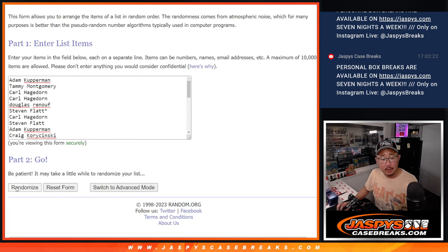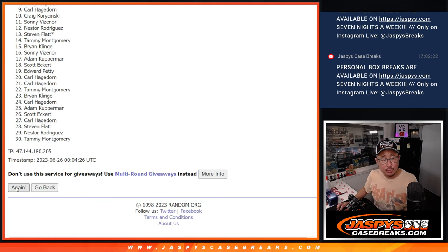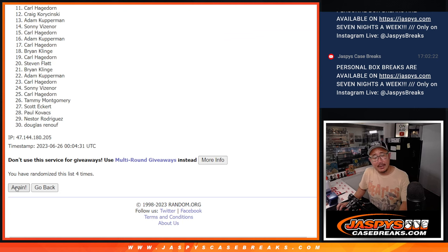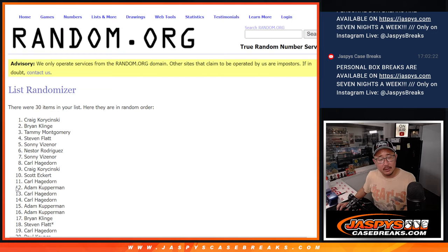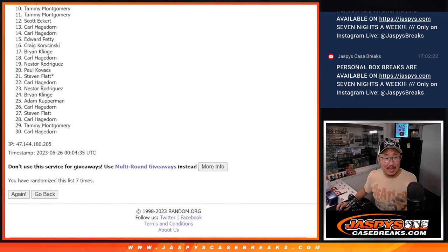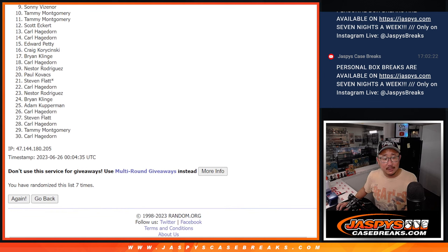Good luck — one, two, three, four, five, six, and a one — seventh and final time. Now, from nine on down it's going to be sad times. Nine through thirty, sad times. Sonny, you'll get those triple-player cards, but ultimately sad times.